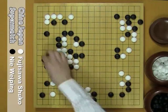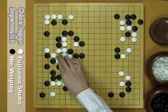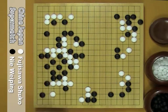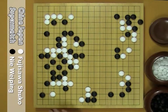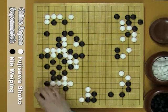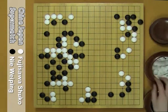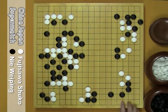B should play like this: hane here. W hane, B captures, W hane, B descents. This is B's sente. B's formation here has 22 points, this formation has 15 points, and this formation has 21 points. So B has 55 points at least.